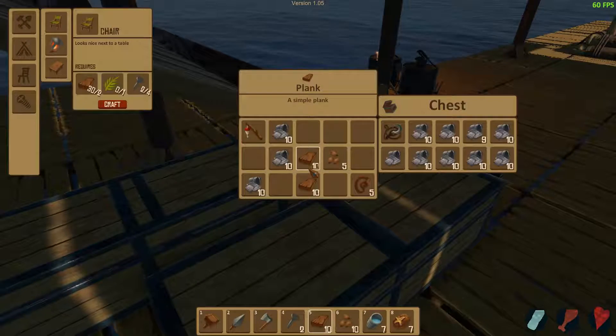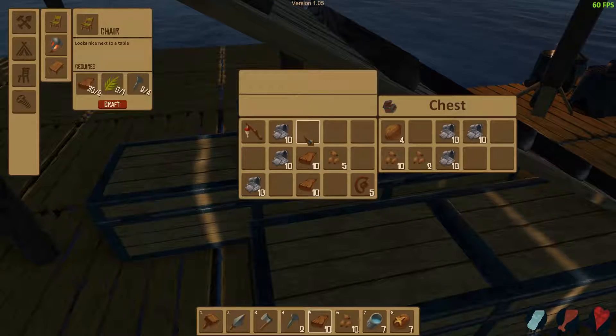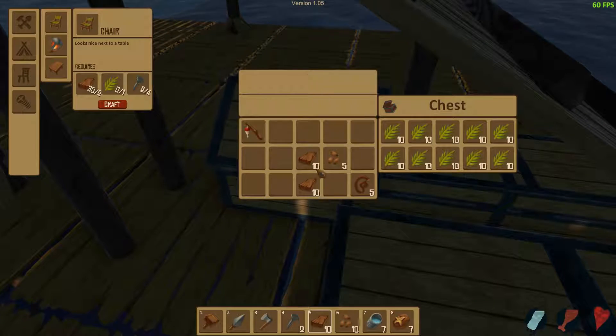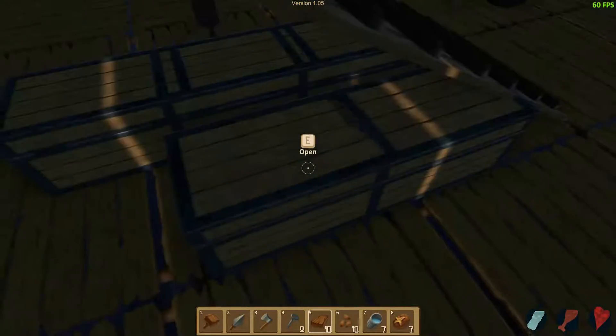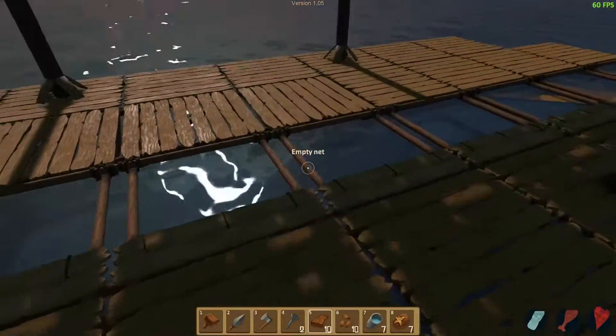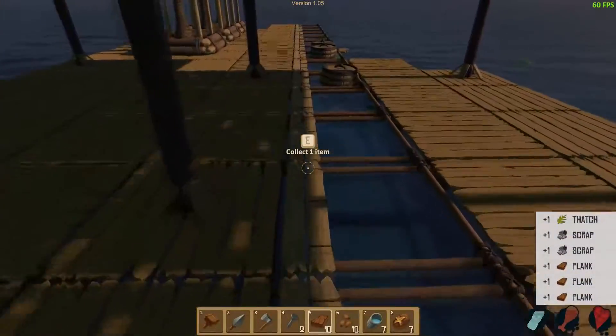We're not using the hook anymore — ironically it's the item that first assisted us, and now we don't need it. That's all thatch, we have a lot of thatch right now. Let's just put those in there for now. We do have a fishing rod — I forgot about that.